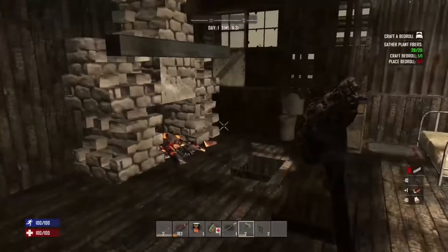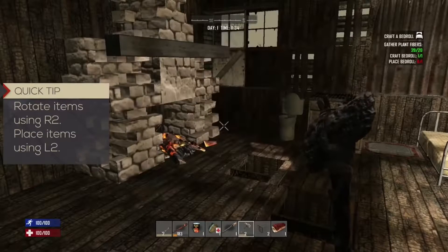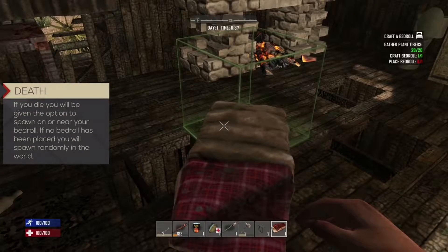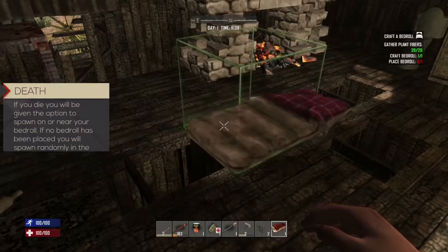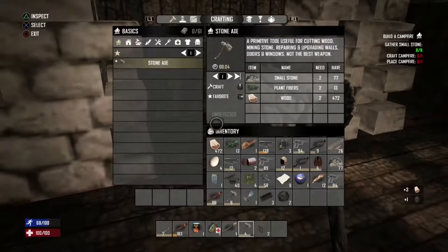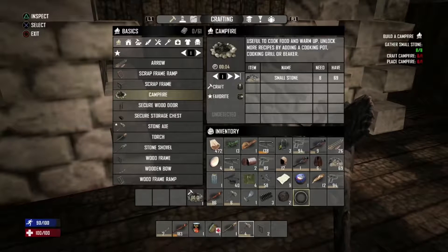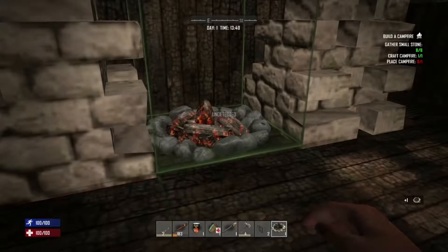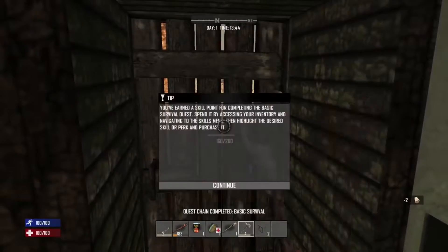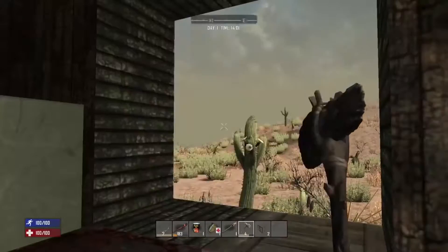Now let's place our bedroll. In the event that you die, you'll be given the option to spawn on or near your bedroll. If no bedroll has been placed, you'll just respawn somewhere randomly in the world. The final item remaining on our quest from Noah is to place a campfire, which is used to cook food and boil water. Now that we've placed that, we're also going to receive one skill point for completing the quest, which can be used to improve many different skills in the skill tree.